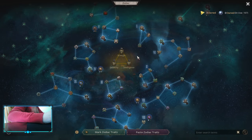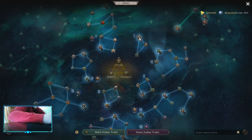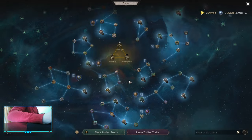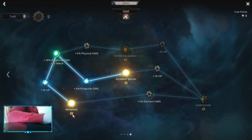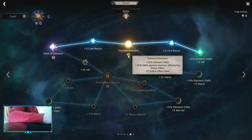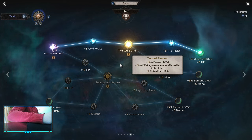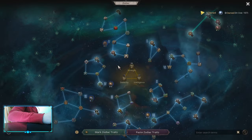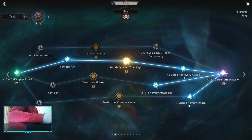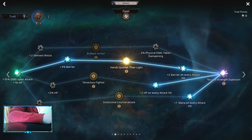For Zodiacs, you can start something like this — I think this is the most balanced setup. First, Aphros, then into Swamp for Cold Damage, then Excellent Senses and Alchemist, then Destructive Power, then Twisted Element. Twisted Element is important because it gives you status effect rate — you want at least a little bit to apply cold status, which is freeze or chill. After that, pick up Muscle Strength Explosion: HP on every attack hit, mana on every attack hit, and barrier on every attack hit.